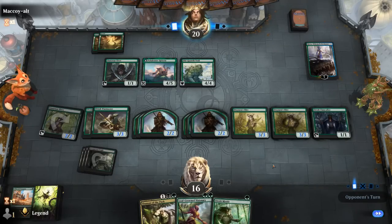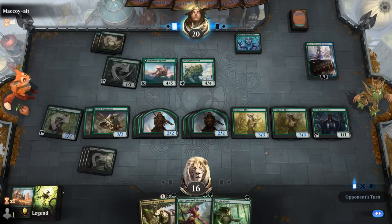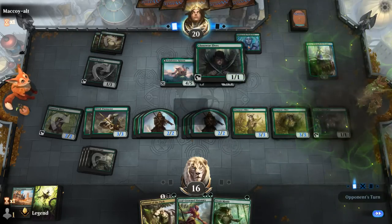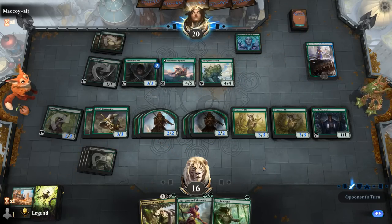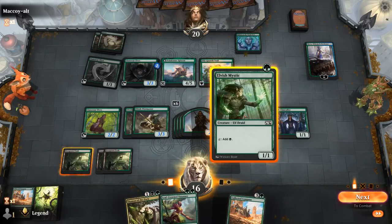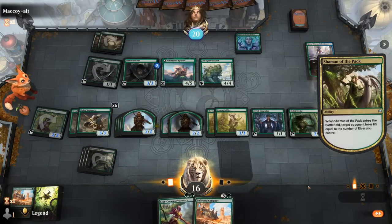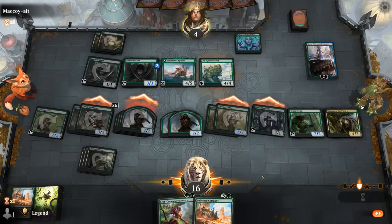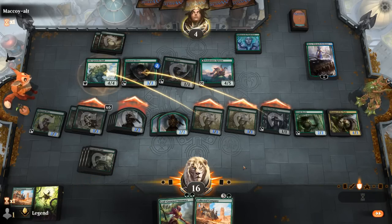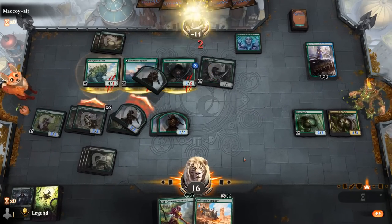We keep double Warmaster in play, which can also generate two more elves. Tribute — no Nykthos — and next turn we should be able to kill them. Another one-mana elf gets some counters, that's okay. The devotion deck had some nice three-mana creatures but couldn't fully go off. Shaman of the Pack takes it home. Opponent sets up their blocks but we've got a little more than lethal.